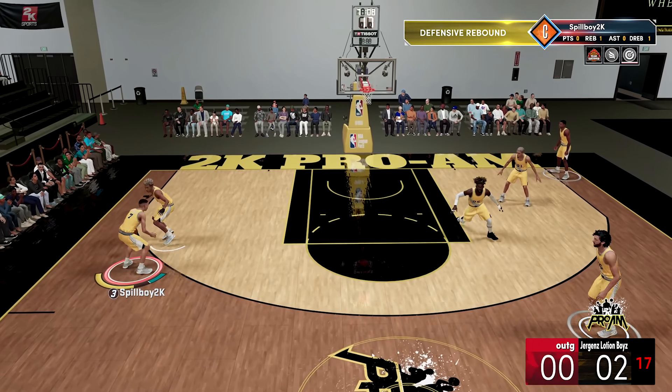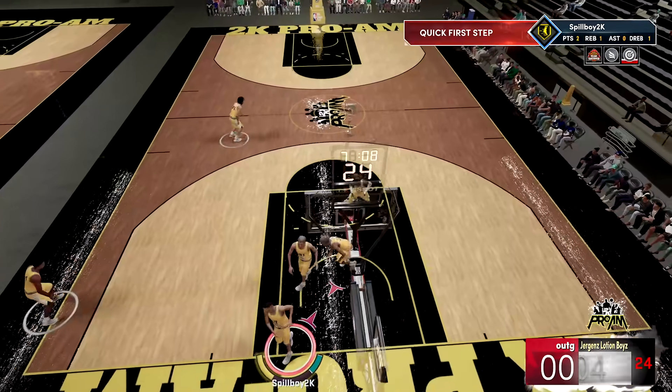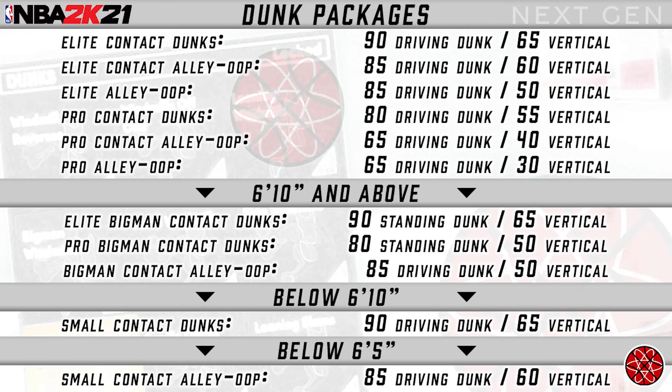For big men, you also need to focus on getting a standing dunk of 80 if you want to unlock standing contact dunks. There are elite contact dunk packages that require a 90 driving dunk with a 65 vertical, but they don't really bring much return other than just looking cool. Contact alley-oops are new this year, and players wanting to unlock those are going to want to make sure their build has at least an 85 driving dunk rating.